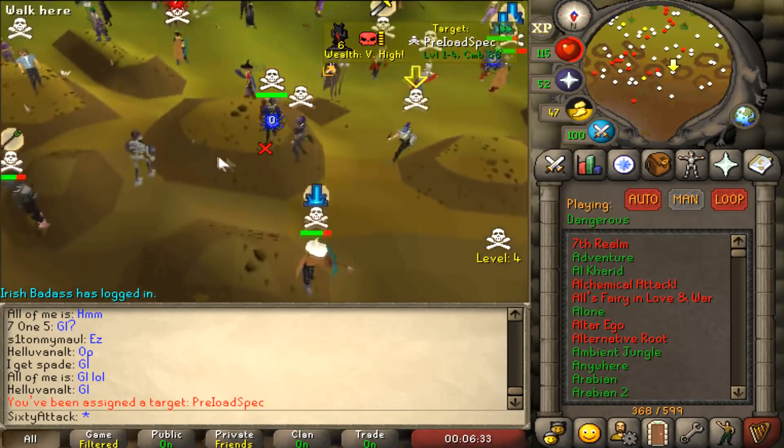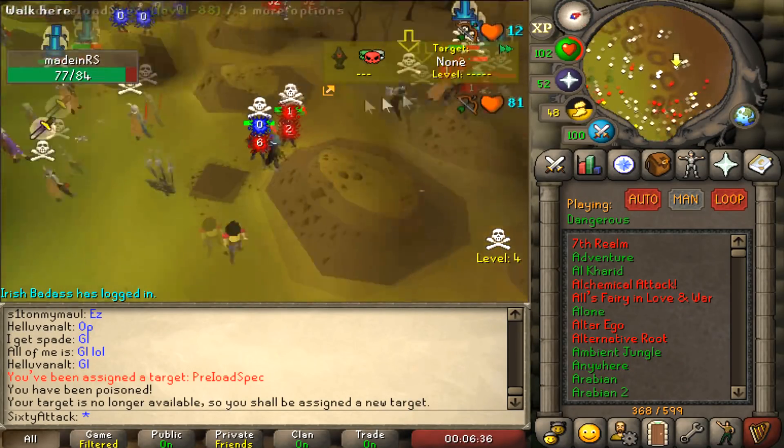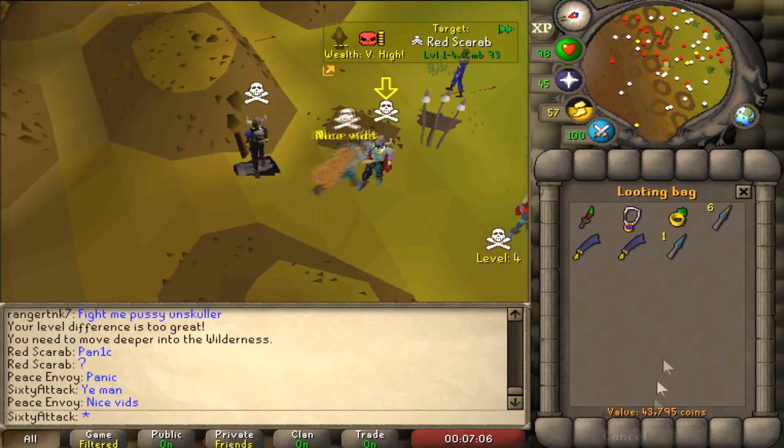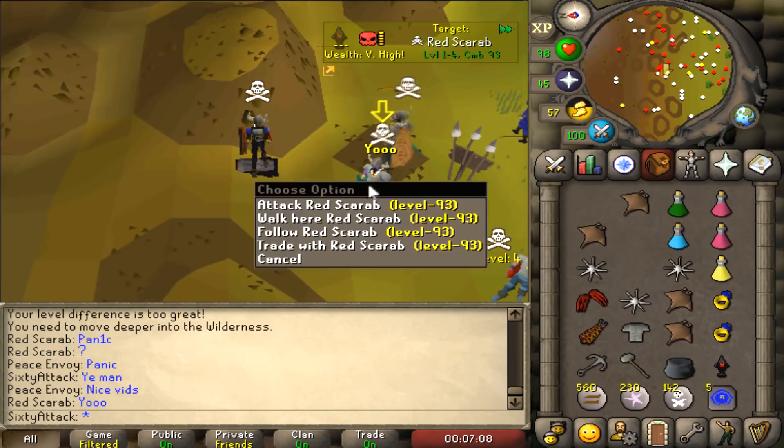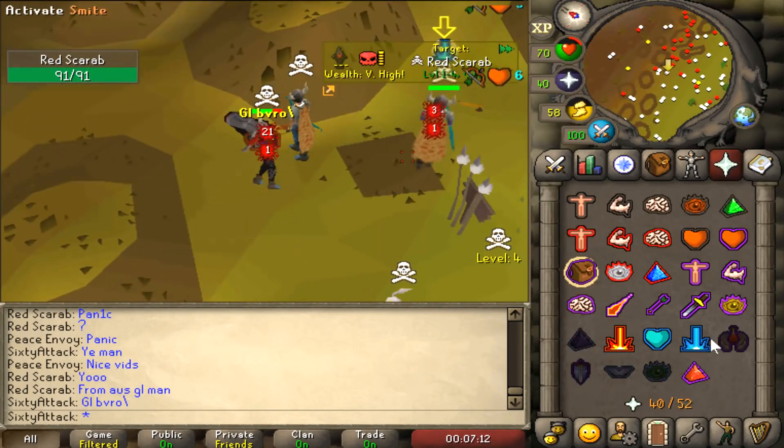This guy has a tier six — oh, skip me, not cool man. We literally just PKed like 50k, that's so weird. Come on bro — oh, he's from Australia as well, nice.